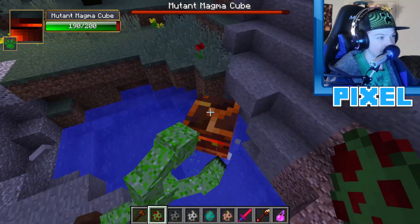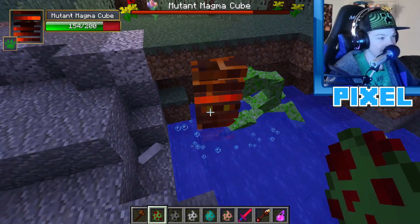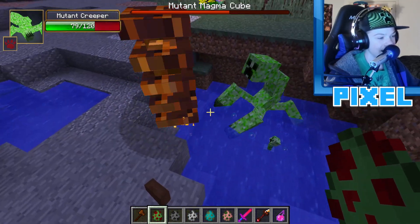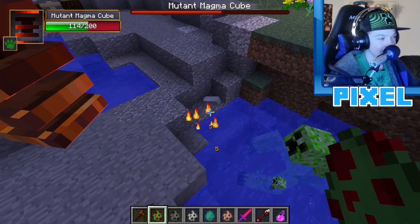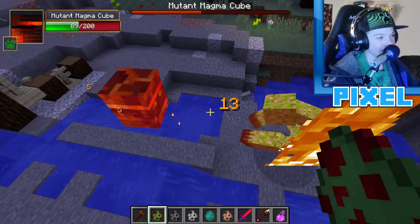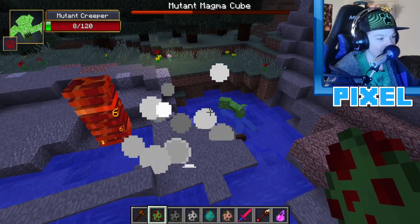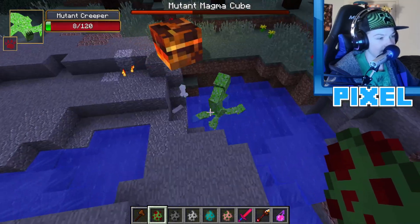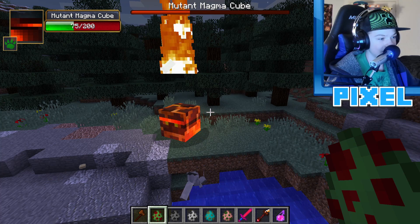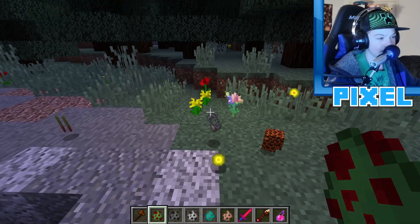A mutant creeper is sent in along with a bunch of explosive mobs. The mutant magma cube seems unable to do damage while in water. The mutant creeper catches fire and the mutant magma cube is at 78 health while the creeper is nearly dead. The final explosion pulls the magma cube in and kills it.